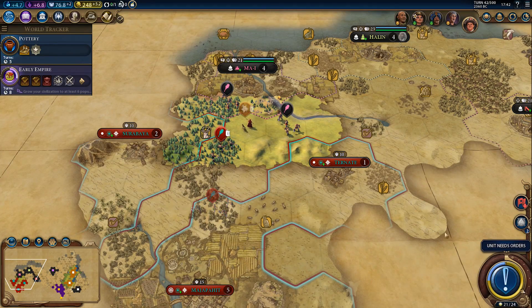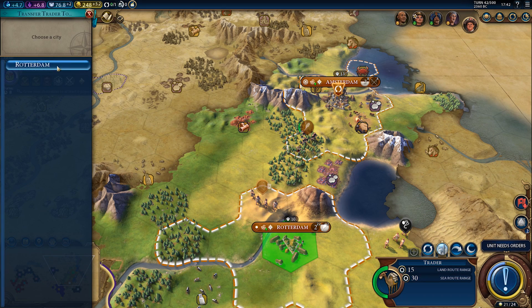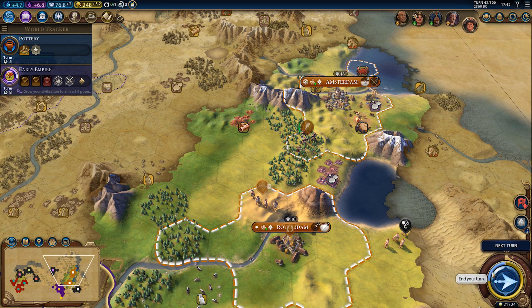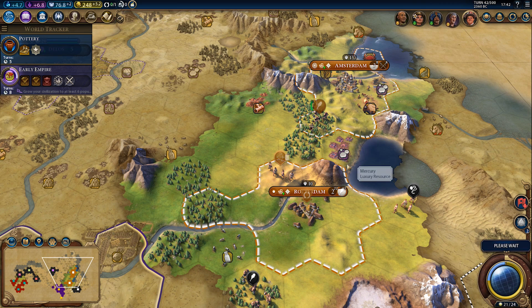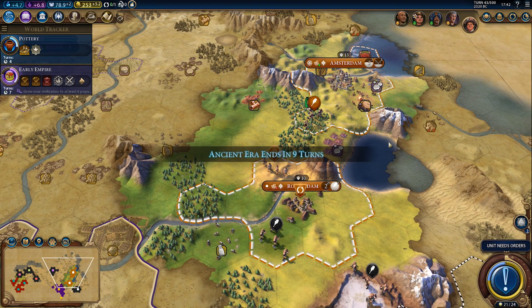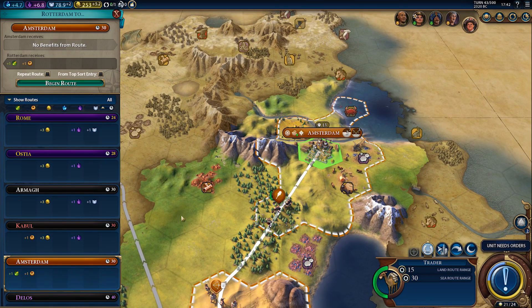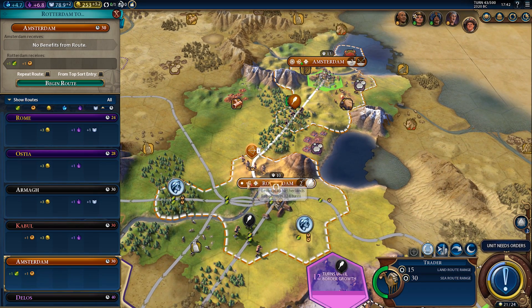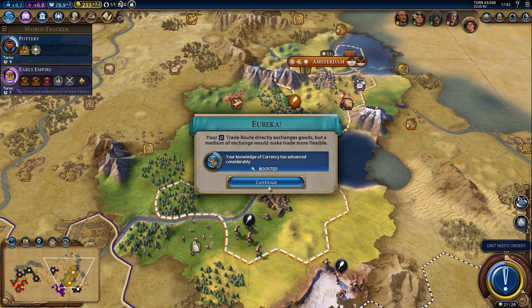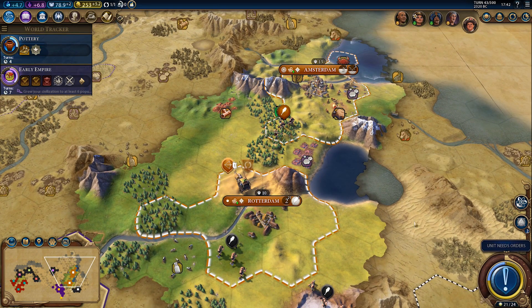Let's finish that spearman and then get a settler. As for the trade route, that should start in Rotterdam, so first we'll relocate it to Rotterdam. Rome doesn't seem to like us too much, but we should get a boost with him once we start expanding more because that's what he likes. The trade route will go to Amsterdam — it won't be a whole lot of food and production, but it will give us plus one loyalty in Rotterdam. And now it's in the green as far as loyalty goes.